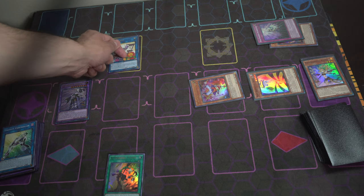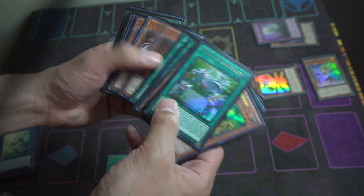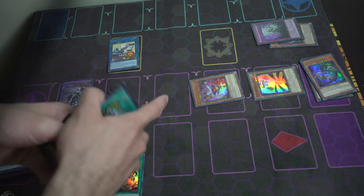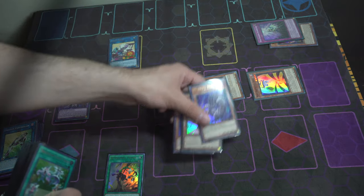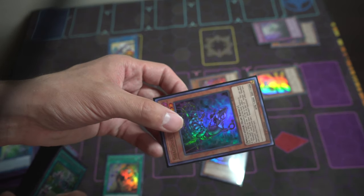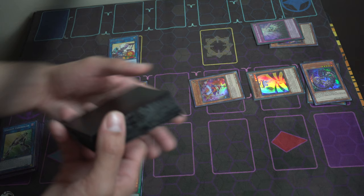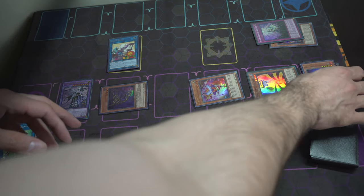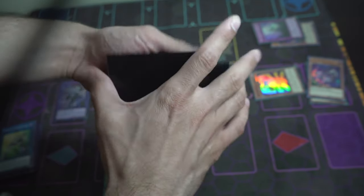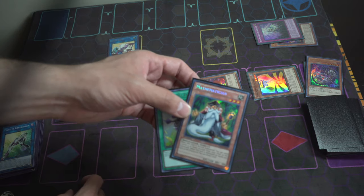We activate Construct's effect and Cross Sheep's effect: Chain Link 1 Construct dumps a Shaddoll card — we dump Beast — and Chain Link 2 Cross Sheep lets us special summon a monster when a fusion monster is summoned to its arrow, so we summon Squamata back. After those chain links resolve, a new chain starts for Beast, which lets us draw a free card. Any card is fine since this is a three-card combo — we drew Mathematician.